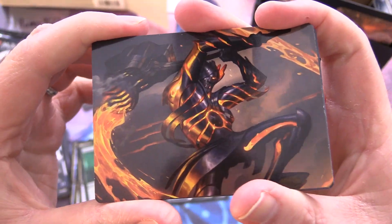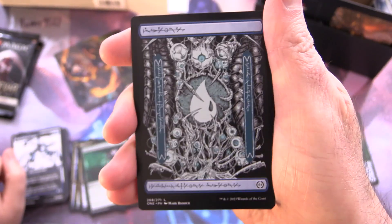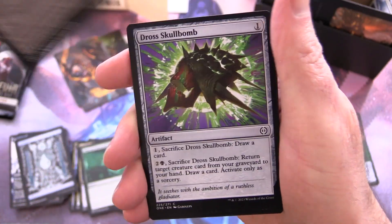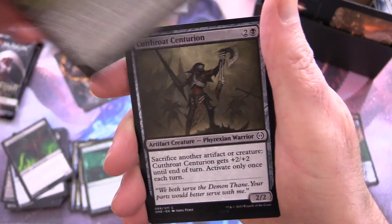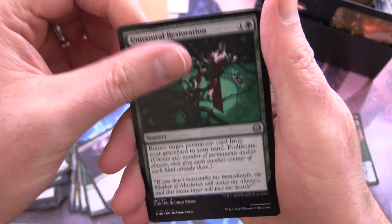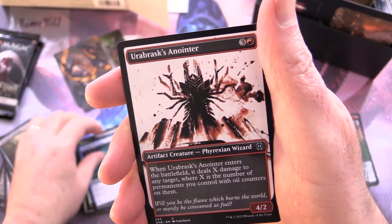This guy — Forge Hammer Centurion, that's what I'm calling him — what is it? Forge Hammer Centurion, I'm so good at remembering names. Is this a foil? No, just a shiny card. We've got a Phyrexian Island — the Dross Pits. Dross Skull Bomb, Cruel Grimnark, Testament Bearer, Cutthroat Centurion, Scheming Aspirant for the uncommons, Unnatural Restoration, Watchful Blisterzoa — a Phyrexian jellyfish of all things.